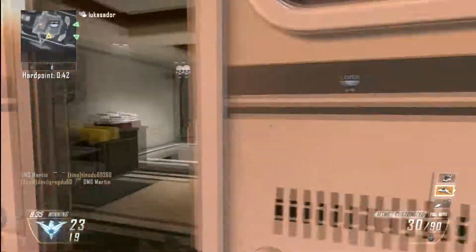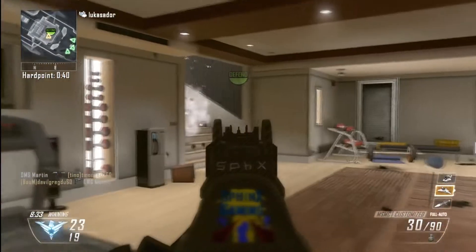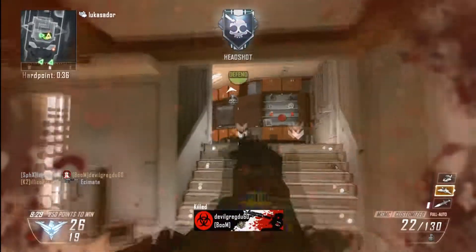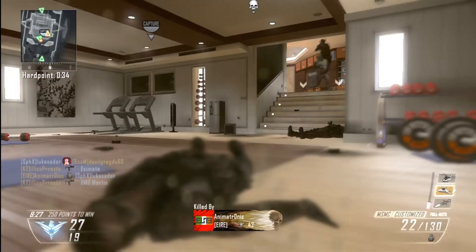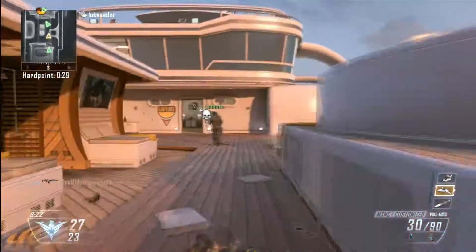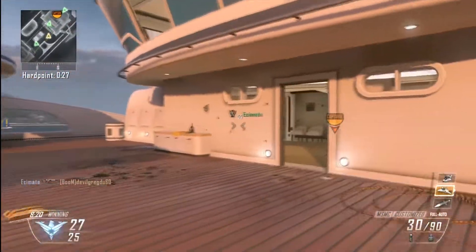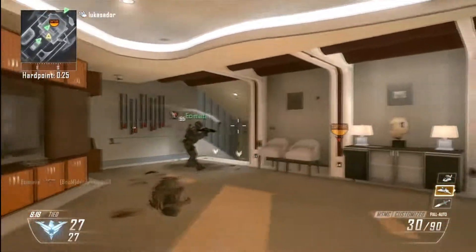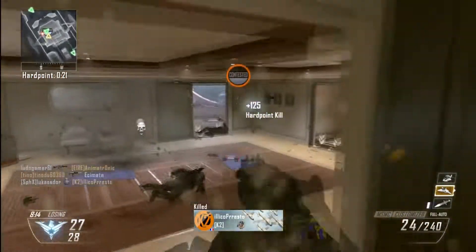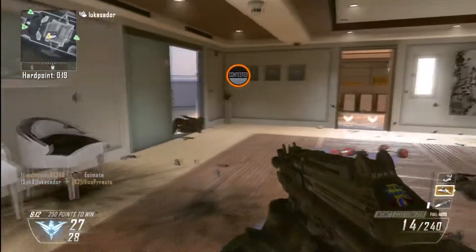You usually send two people to the next hardpoint with 20 seconds left and keep the other two on your team in the old hardpoint. That way you get the points on the old one but also have control on the next one, because you don't want to be running into people pre-aiming you. You want to be the person pre-aiming to give yourself the territory advantage and set up easier.